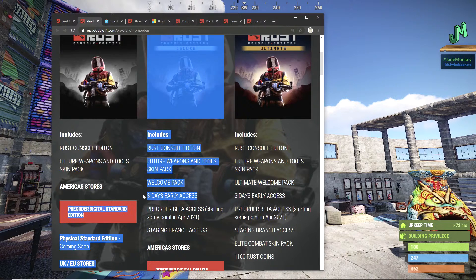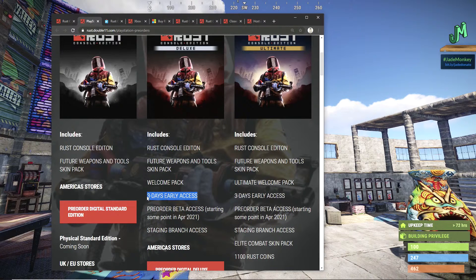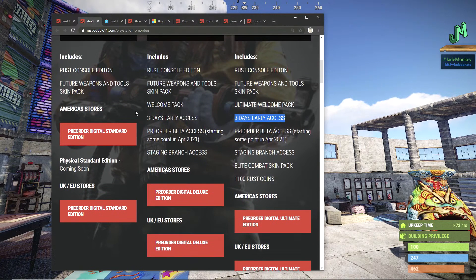Just get in there and play — you're going to love it. The full release of the game is May 21st, 2021, and if you've got three-day early access — Deluxe or Ultimate — it's going to be on May 18th. I cannot do math. It looks like you get skins for all of these things too, which is pretty awesome. Staging branch is known as experimental; mostly content creators use it.